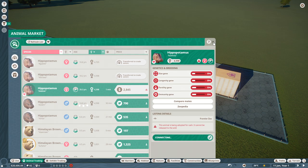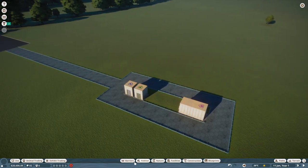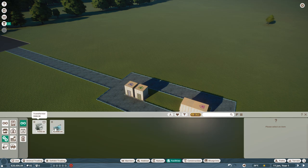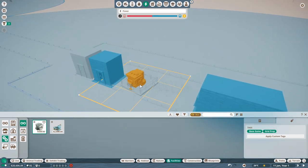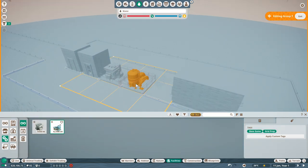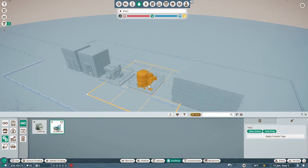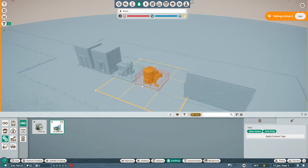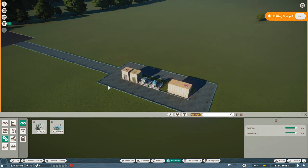So we're going to have hippos and a Himalayan brown bear. We also need power and water treatment over here. Let me place the power unit — and water treatment, which appears to cover an area radius. Good, that should suffice.